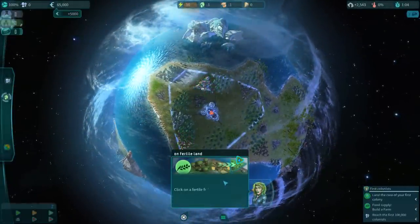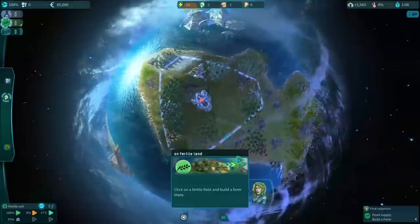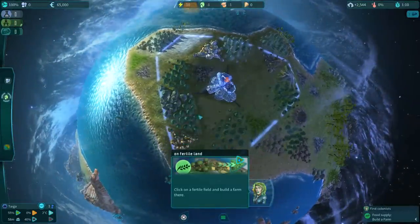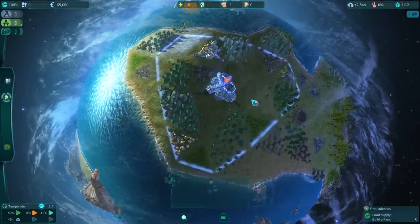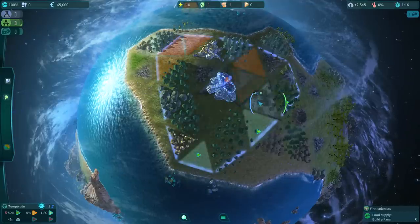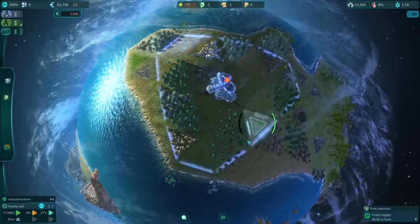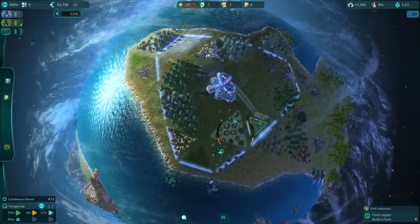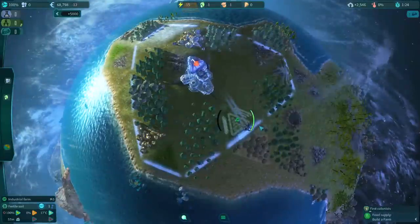Now we need food for our citizens. There's a fertile field - let's place a farm there. I'm trying to figure out which field is more fertile. The industrial farm giving 58 output versus 48 - I'll go with the better one. We've dropped a pod and now we have a farm.